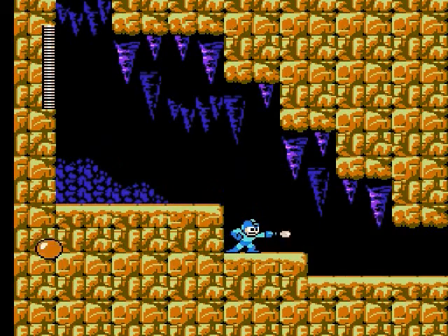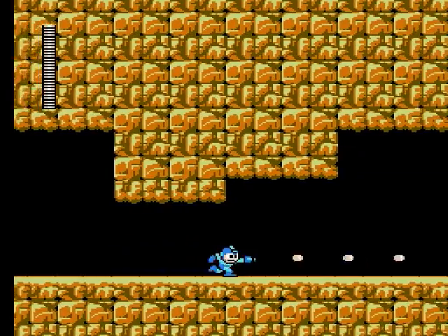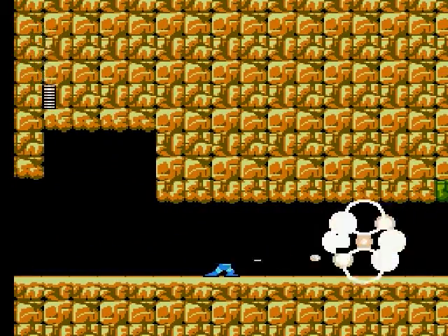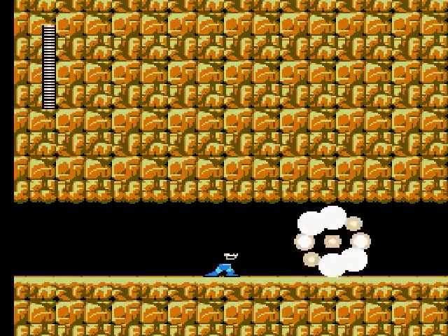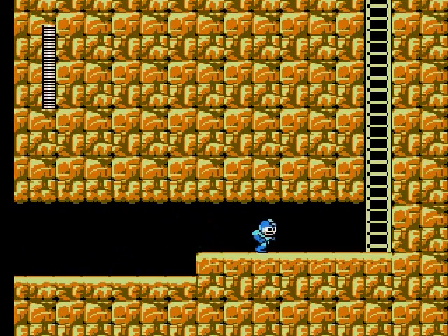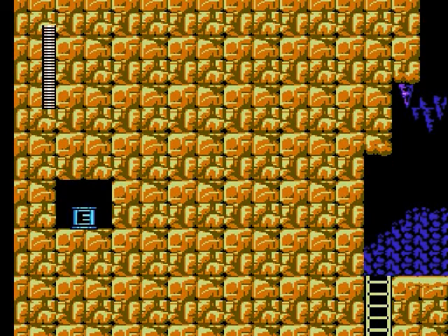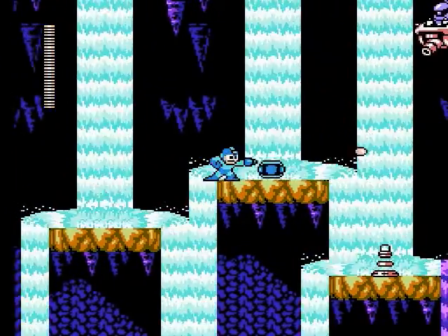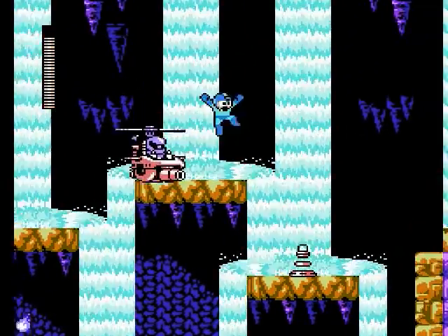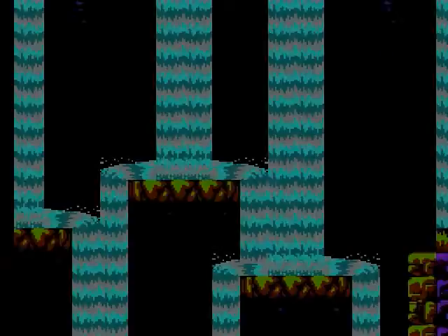You can destroy the projectile that he shoots out, but you have to be on the same plane. And these are instant death sprites, so just take your time through here and you should be just fine. This section is a lot like Toad Man's stage - you have the current and this annoying guy who always murders me. This guy could be a problem; let's get the Gravity Hold out.